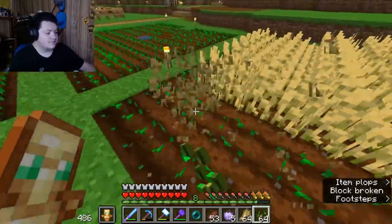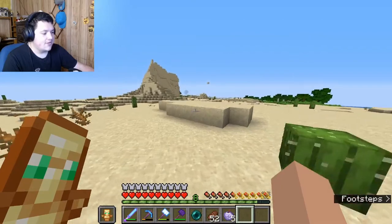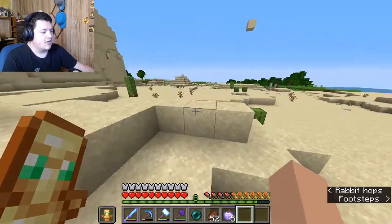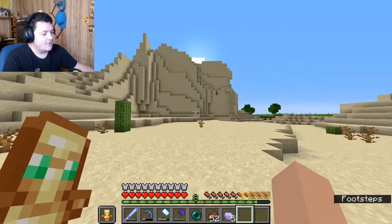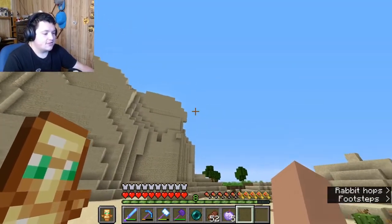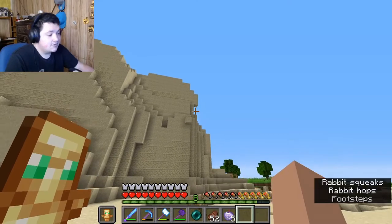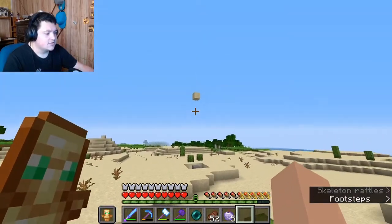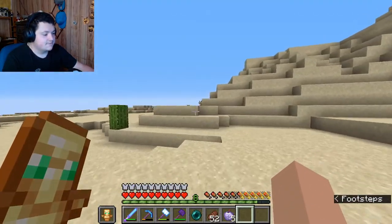If I had an automatic blaze farm I could fuel a super smelter. Here's the ancient sand — people have been telling me I need to make a shrine and make stuff with this, and that'll come in due time. I've seen floating sand and crazy floating islands before, and I've seen sand sticking out from a mountain. That piece right there is floating sand, but the fact that this is in the middle of nowhere is absolutely crazy. I cannot wait to make something with this.